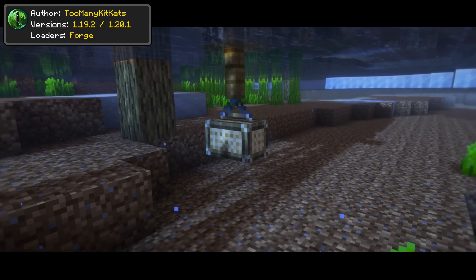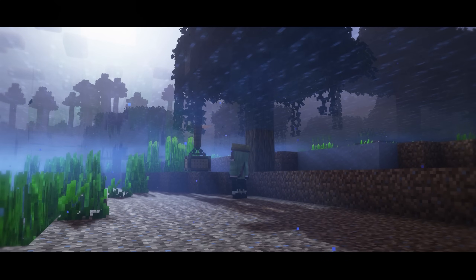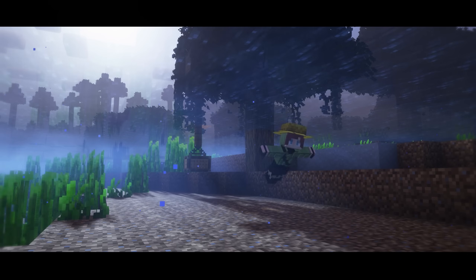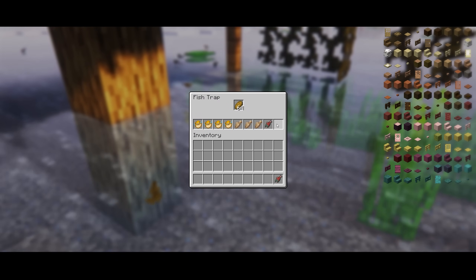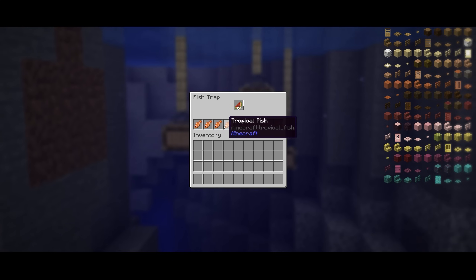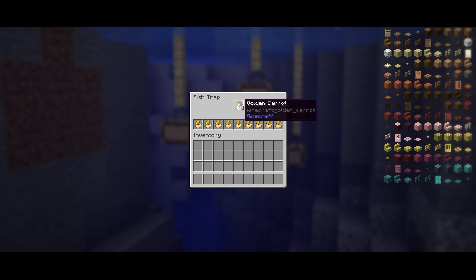Fisherman's Trap adds a device that will help you get fish passively. All you need to do is place the trap, put in the bait, and leave. After a while the trap would have caught a small amount of fish for you. You can get different types of loot based on the bait, and if you have a high enough number of traps, the return can be big.